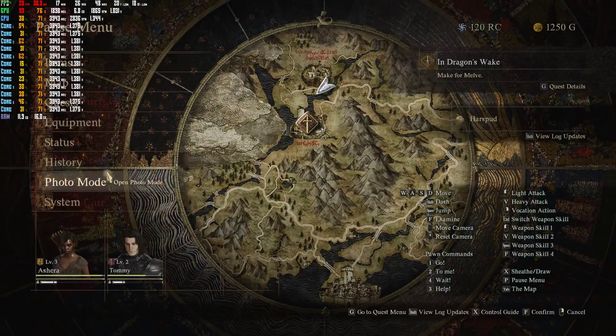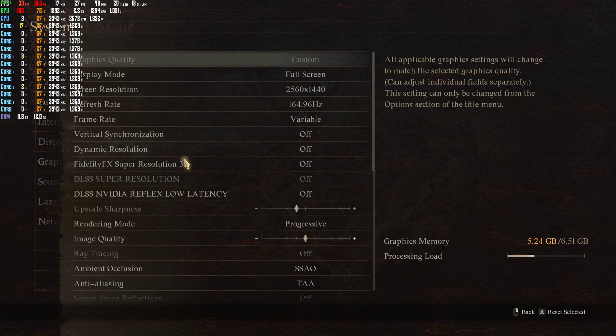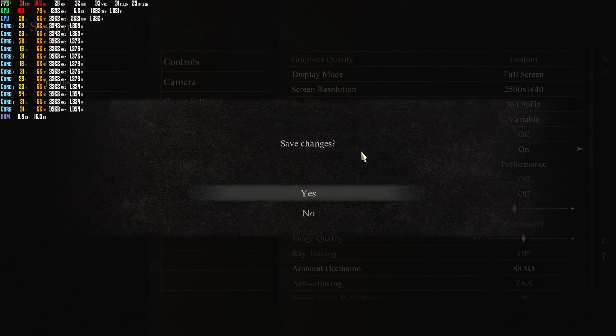Go ahead and go into your settings, go to system, go to your options, go to graphics, and turn on FidelityFX Super Resolution 3. It's going to upscale your image. Set it either at balanced or performance mode, and turn on dynamic resolution as well. It'll dynamically change your resolution to make up for frame rate. So save that.